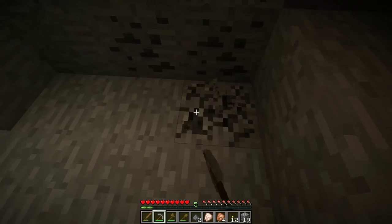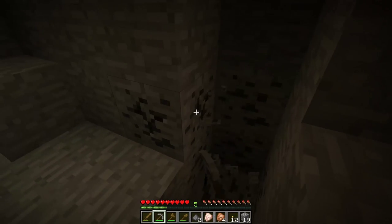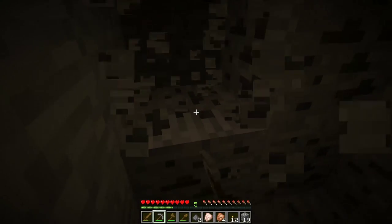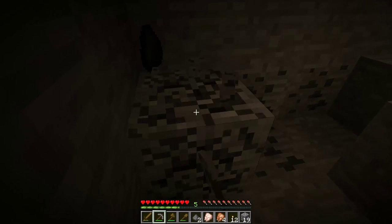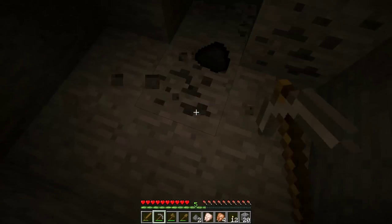As you go through the cave you're going to find some coal and hopefully some iron — you'll want to mine those up. Coal and stone are the only two things you can mine with a wood pickaxe. Otherwise you're going to mine the flat stone and get cobblestone, and you'll want to use that cobblestone to make a cobblestone pickaxe.